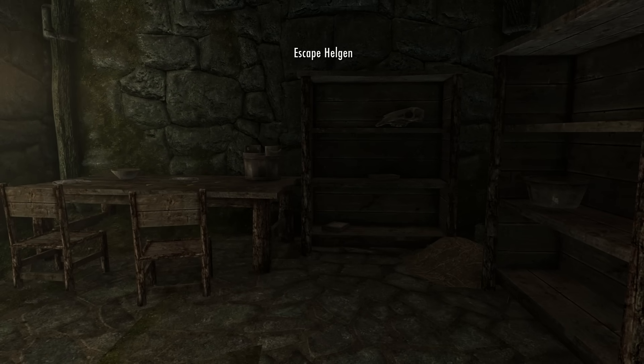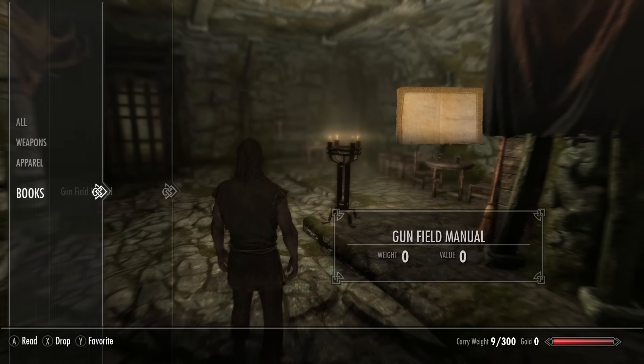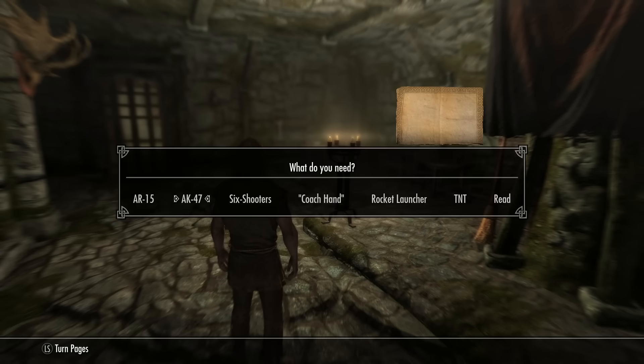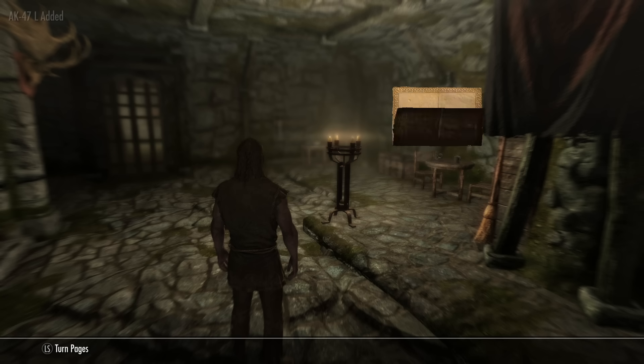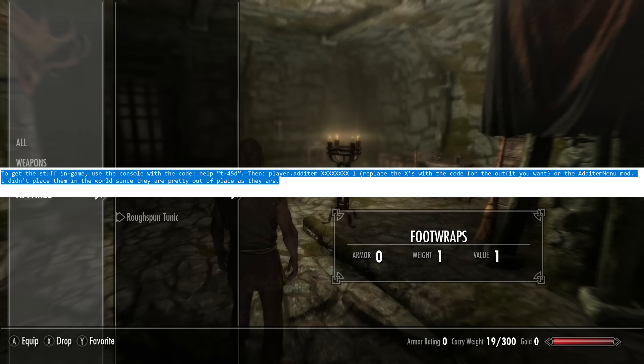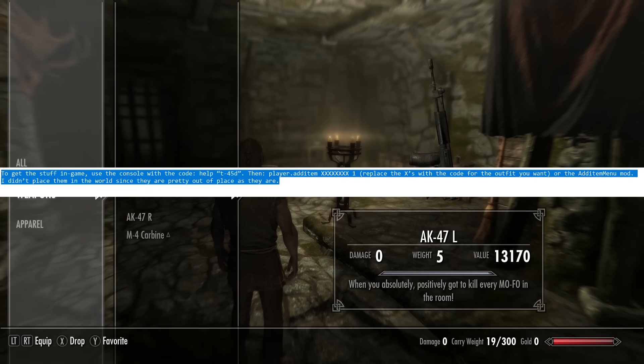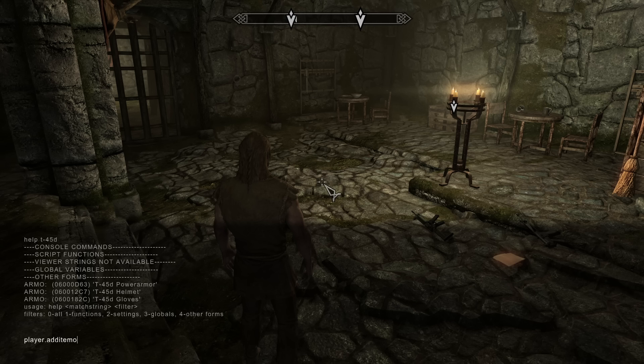I decide to go with Hadvar for a change and once he cuts my binds I open my inventory and read a note that allows me to spawn different guns. The reason I'm using the AK is it was the only one that would work flawlessly without causing issues. I could tweak the files for the others but I need to get my Power Armor first. According to the mod's text file, the armor doesn't exist in the world for lore reasons, so I add each of the three pieces using the player.additem command.